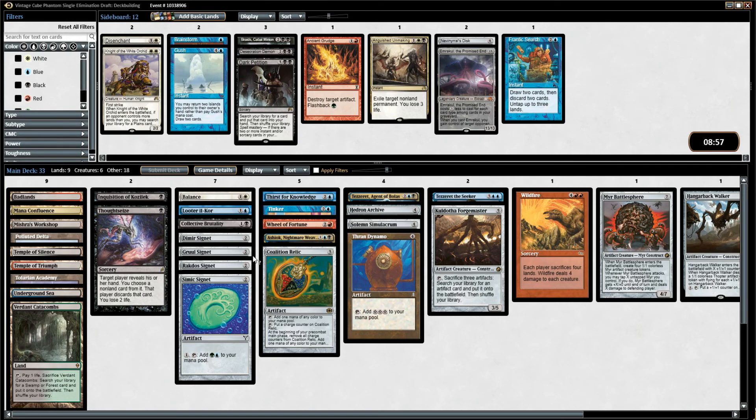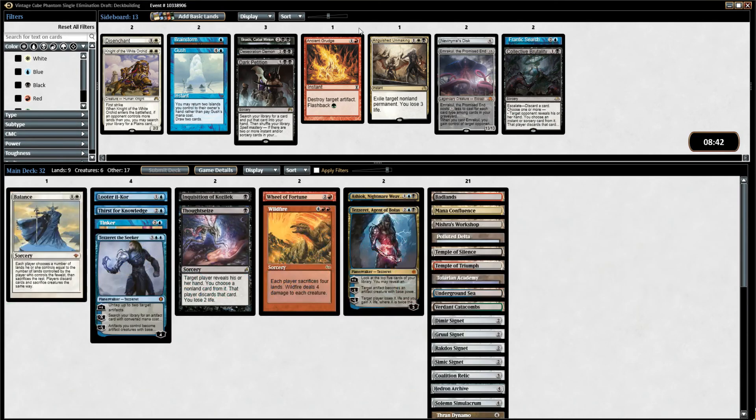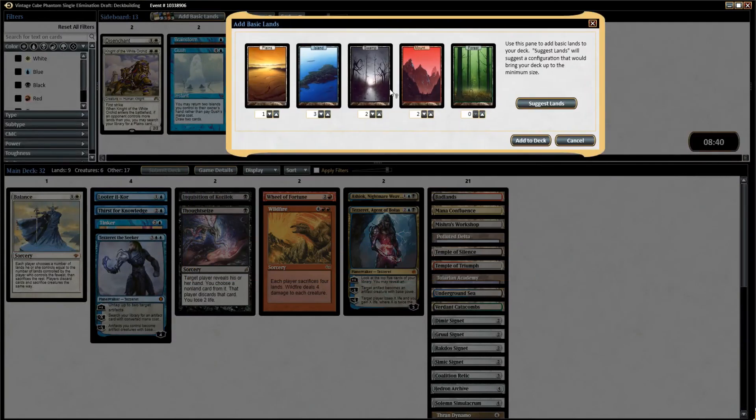Forgemaster getting the Blightsteel is pretty sick though. I don't necessarily need Collective Brutality — I already have Thoughtseize and Inquisition. Let's sort by colors, add some lands, and I think we're good to go. We'll need one Plains for sure, that'll give us four white sources. Do we have any Signets that make white? We have a Relic. That's already four sources for Balance — that might be okay. We don't want to play Balance super early, although it does get fetched by Solemn, so that might be a reason to keep it. Solemn fixing the mana is pretty important.